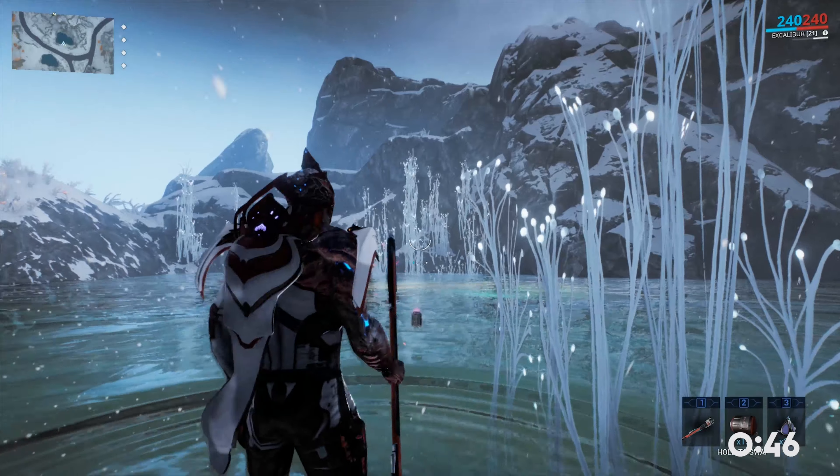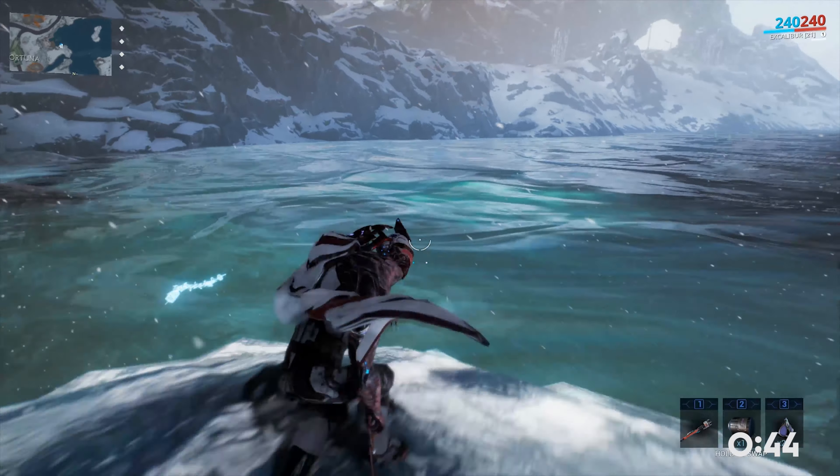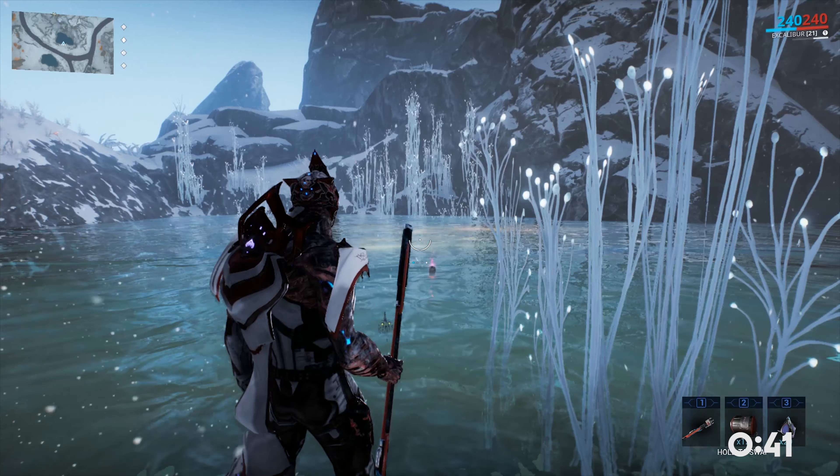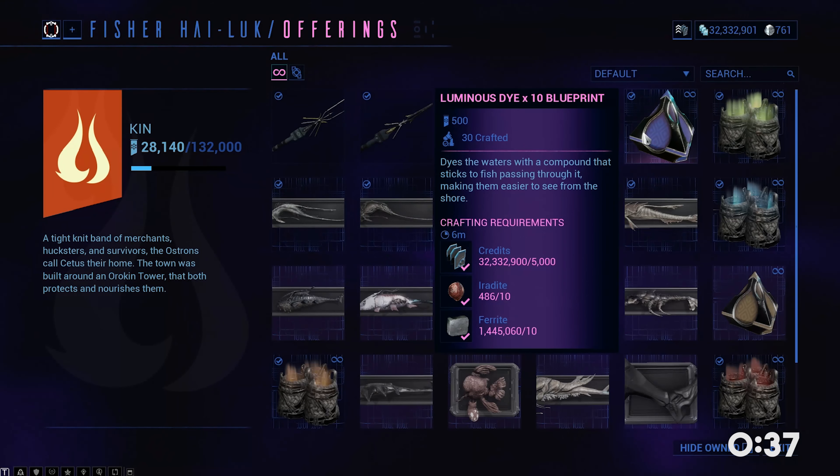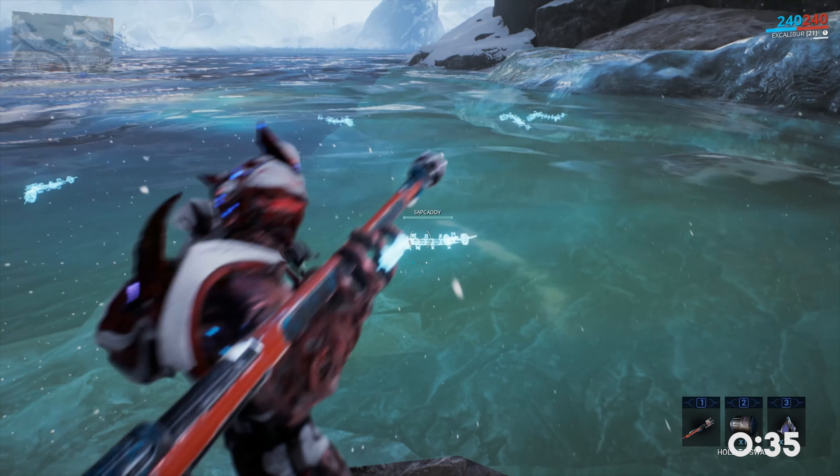Some fish require bait that you have to toss into these bubbly or colored areas called hotspots. They can be kind of tough to find, so make sure you look out for them. You can buy the bait at Highlock or the Business, and they'll also have luminous dye that lights up the fish so you can more easily catch them.